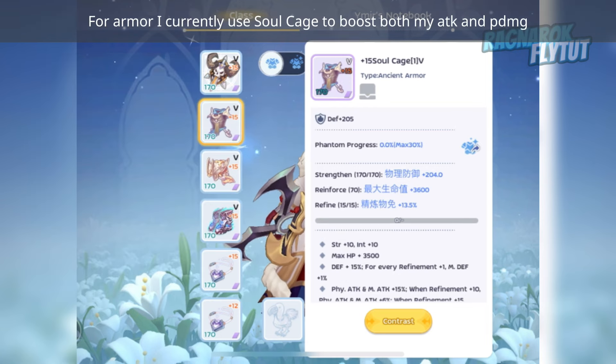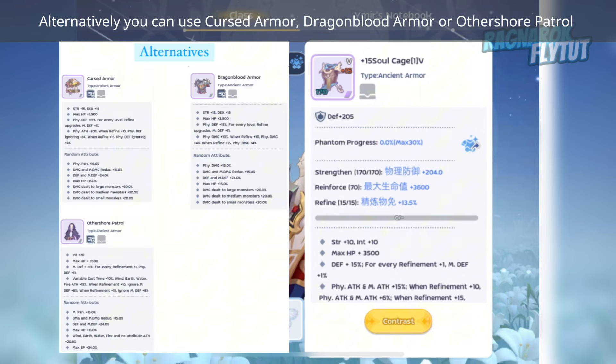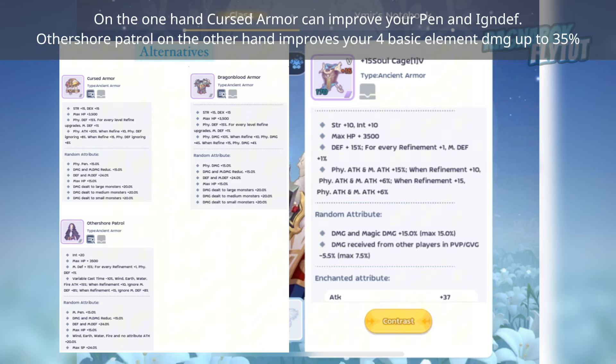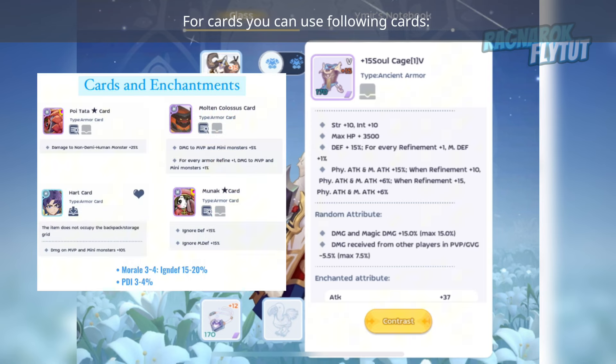For armor, I currently use Soul Cage to boost both my attack and physical damage. Alternatively, you can use Curse Armor, Dragon Blood Armor, or Odershor. Curse Armor can improve your penetration and Ignore Defense, while Odershor Patrol improves your element damage. Try to get Moral 304 to boost your Ignore Defense.